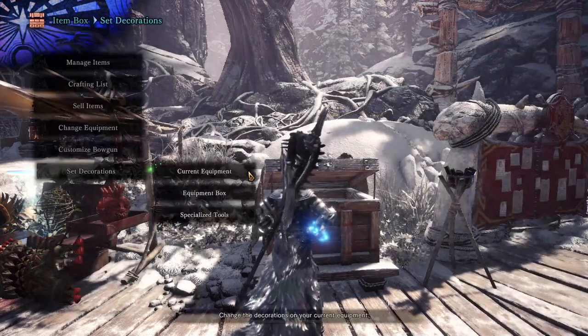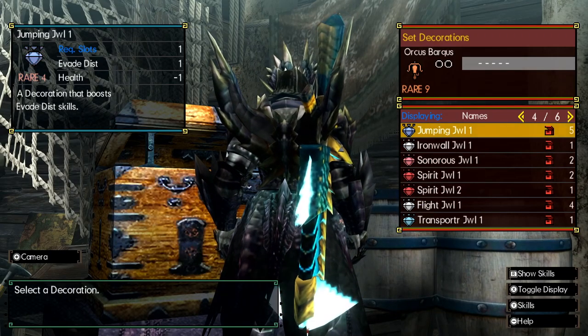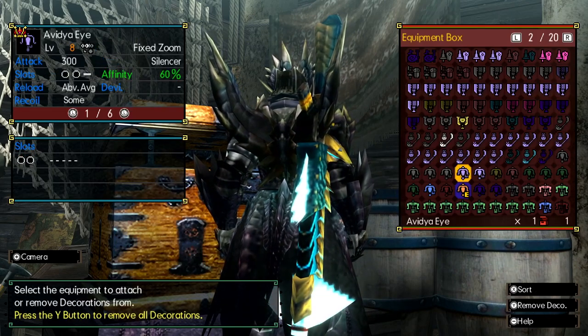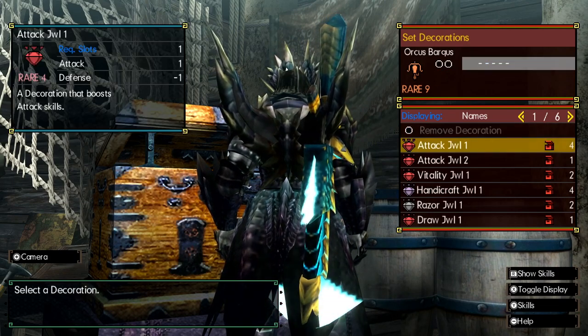Let me get out in front of this: if your version of fun is building the absolute max damage you can or optimizing your build to do the most damage, that's 800% okay. I myself do the same from time to time, but I much more prefer to switch things up and put my own spin on things. I don't like stacking nothing but damage. I love survivability skills, utility skills, etc. If you've been part of this channel for a while, you know the pure love I have for the skill Evade Extender, and I'll sing its glory every chance I get.